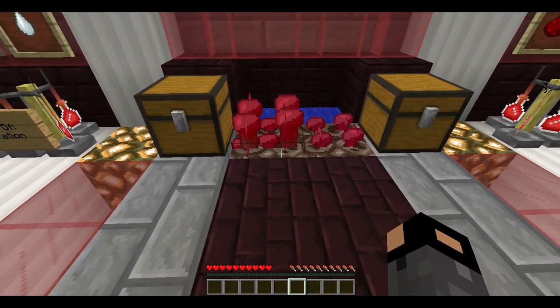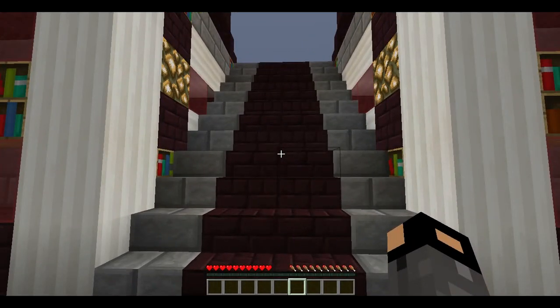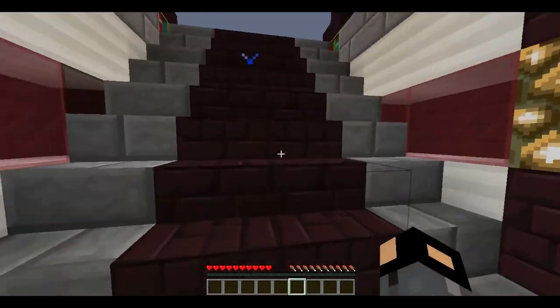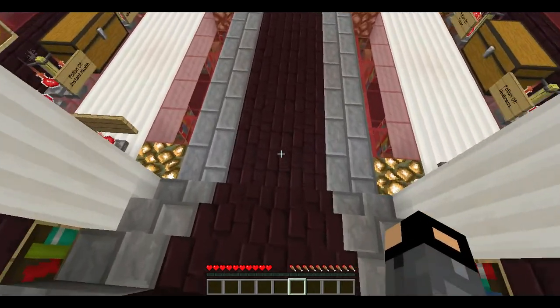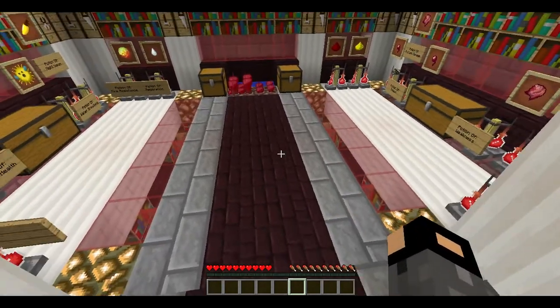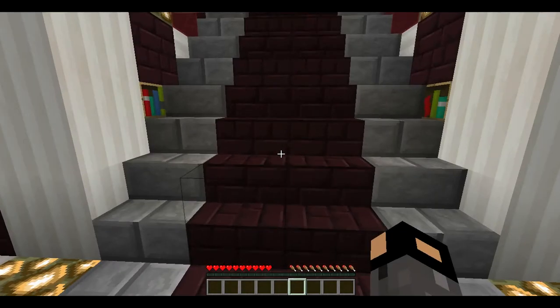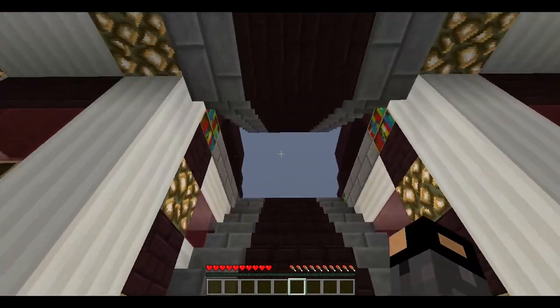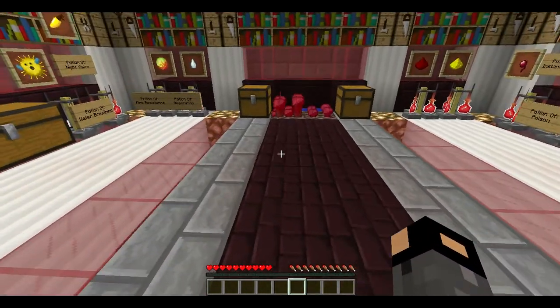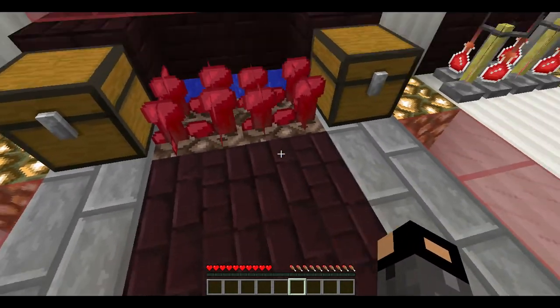Now that we have everything crafted, before we start brewing we need to go over nether warts. Nether warts are found in the nether in the fortress, and the fortress is just found by exploring the nether. Usually you'll come down a sort of path in a fortress which is kind of like a little castle, and in a few parts there will be nether warts hidden throughout.